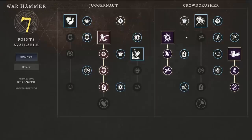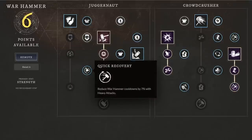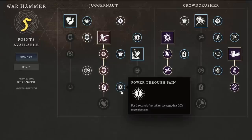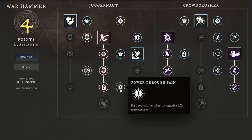On the Juggernaut side, Exhaustive Attacks applies exhaust with all warhammer abilities — very strong against light armor or mobility-focused players. Quick Recovery reduces warhammer cooldowns by 7 percent with heavy attacks, which is strong if you can land those. Power Through Pain gives you 20 percent more damage for one second after taking damage — absolutely huge. If you can land a Mighty Gavel right after being attacked, or use your shockwave, that timing is critical but can be hard to utilize.